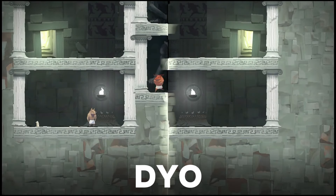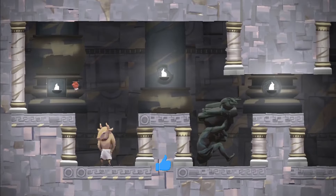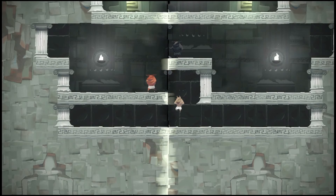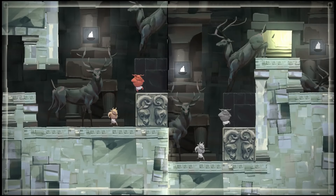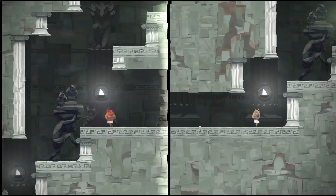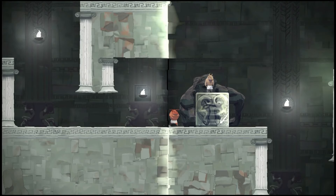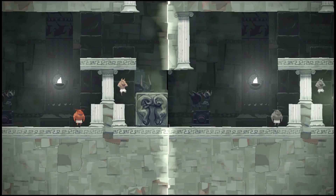D.Y.O. must be the most unique and creative co-op puzzle game I've played in a long time. It is based on a simple but brilliant idea: you can merge and split the screen to create new paths for your Minotaur characters. It is not only clever but also charming, with a colorful unique art style and a good soundtrack. It also has a lot of replay value, as each level has multiple solutions and secrets to discover. If you are looking for a fun and original co-op puzzle game, then you should definitely give D.Y.O. a try.